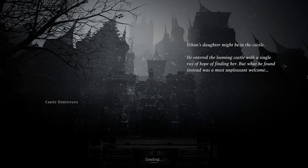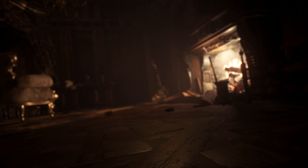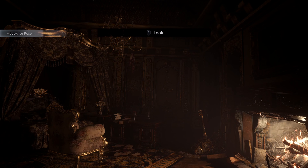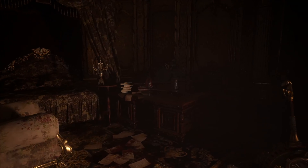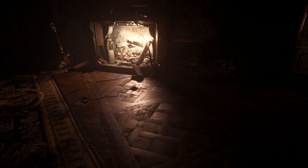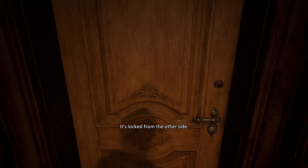Castle Dimitrescu. Ethan's daughter might be in the castle. He entered the looming castle with a single ray of hope of finding her, but what he found instead was a most unpleasant welcome. The last demo ended with me opening the gates to the castle, and now I'm suddenly waking up here in the castle demo. I wonder what happened in between that time frame - I might have got drugged or just knocked out.